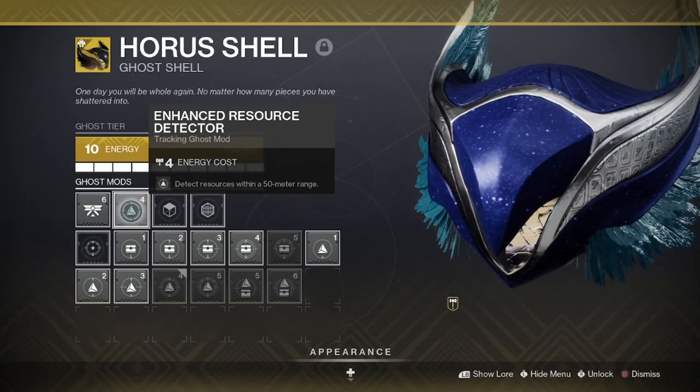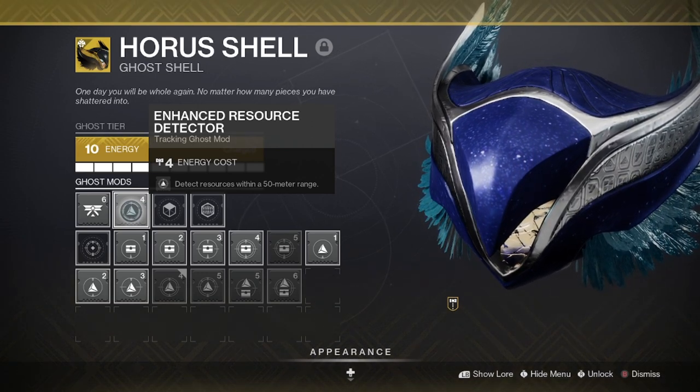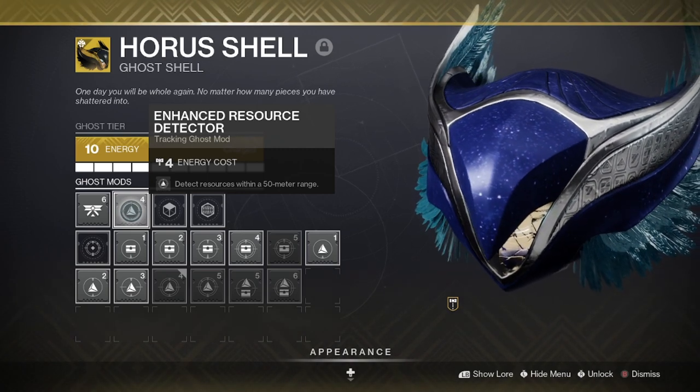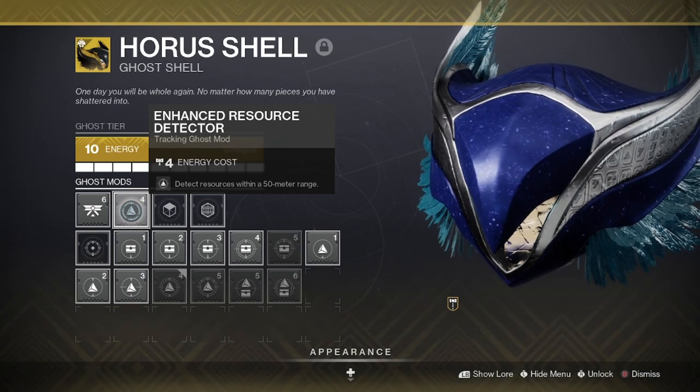On top of that, I'd recommend running with a resource detector on your ghost, as picking up resources will give you one bait each and every time. And also pick up any defeat enemy patrols that you see, as these will give an additional two bait per patrol as well.